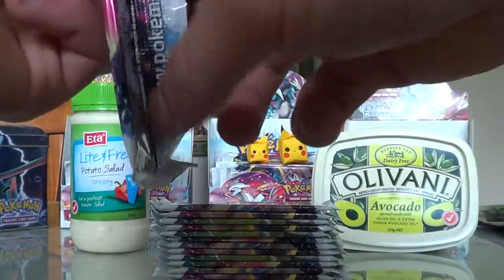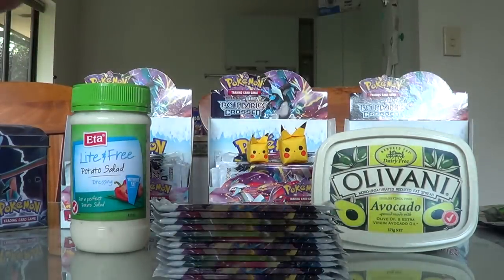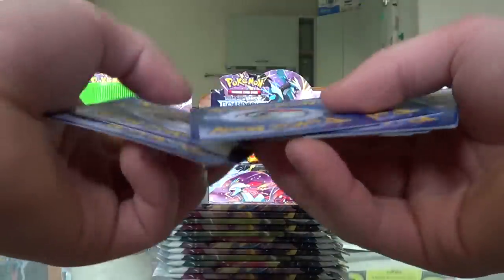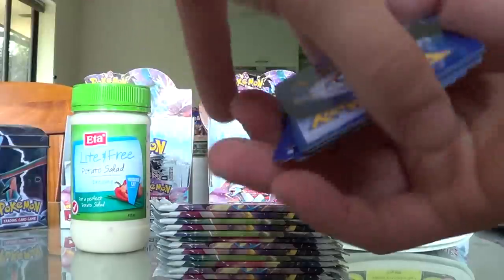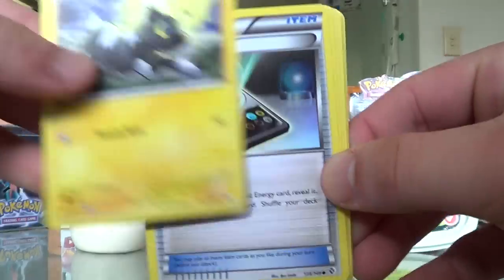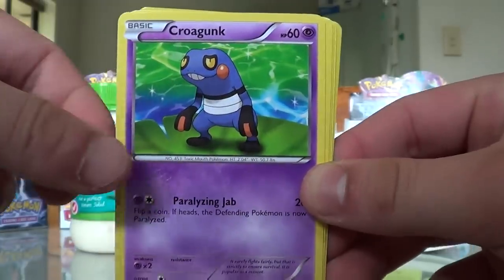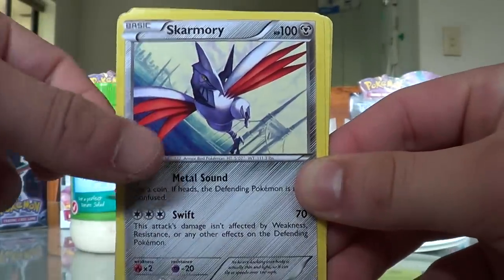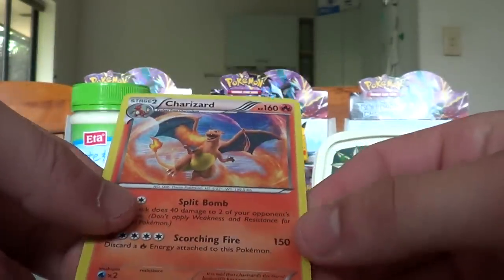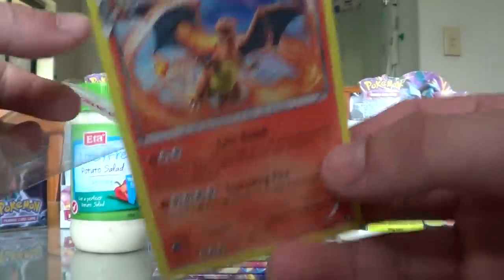Hope you guys are enjoying this. If you guys aren't already, grab a drink, some popcorn or just anything really. Just chill and relax and enjoy the show. We have here a Blitzel, Energy Search, a Scytha, Dunsbarce, a Kuragunk, a Chameleon, a Scammery, a Vibrava, a Reverse Holo Servine. Rare is a Charizard — sexy Charizard.